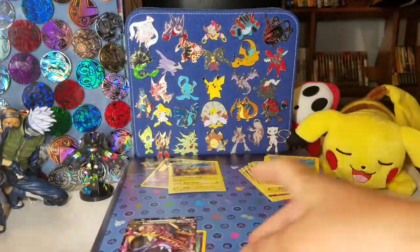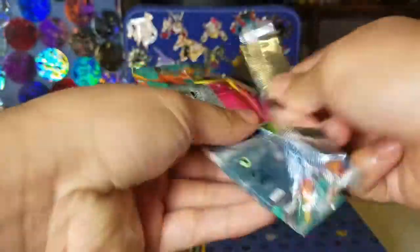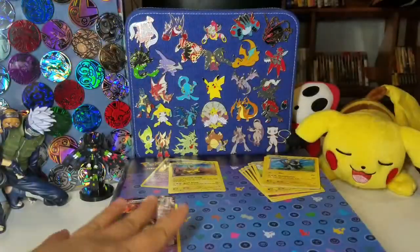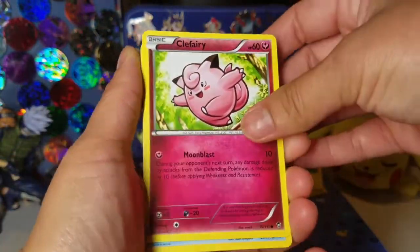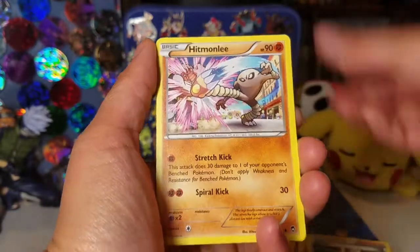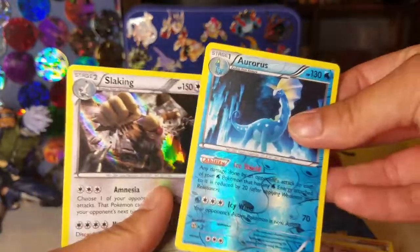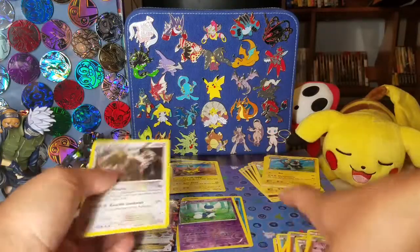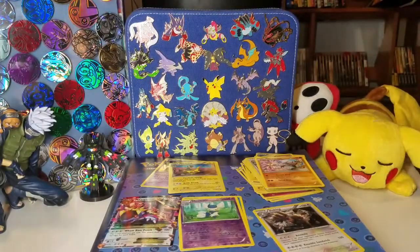Let's move right along — got two Furious Fists packs with a Tyrantrum pack art. I haven't opened a lot of Furious Fists. I know the best pull would be any Lucario card, whether it be Full Art or the Mega. Starting out the Furious Fists, we have Clefairy, Clauncher, Magmar, Pancham, Golett, Training Thunder, Korrina, Aurora's — another Reverse Rare — and then a Slaking Holo. Cool. Already got two Reverse Rares, a Mega Evolution, and a Holo.